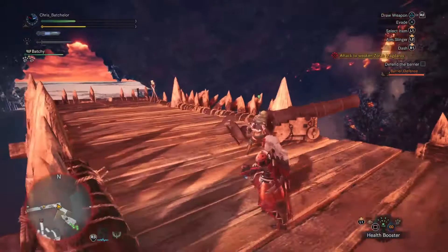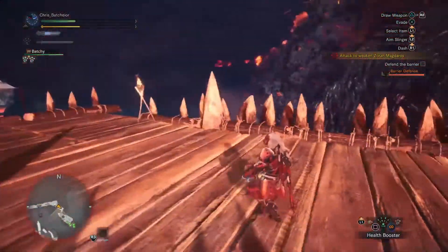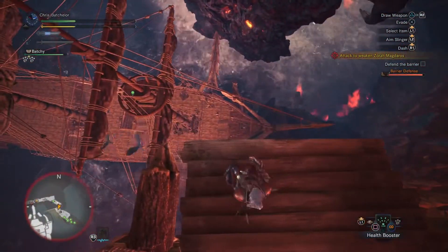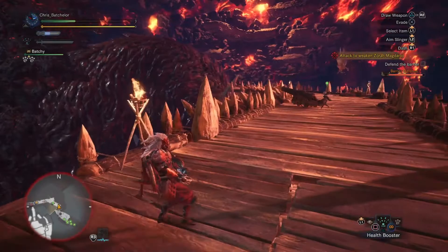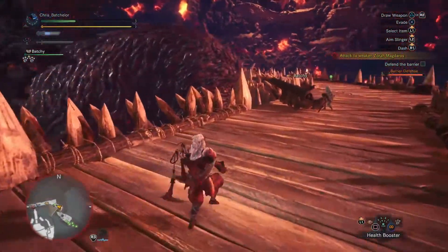Now, I actually go to this cannon to try things out. I'll try and jump off the edge — you can't jump off the edge with a cannonball. I actually managed to get this to happen to me twice and tried some other stuff. You can't load up a cannon with an invisible cannonball, you can't fire a cannon, and you can't pick up another cannonball.